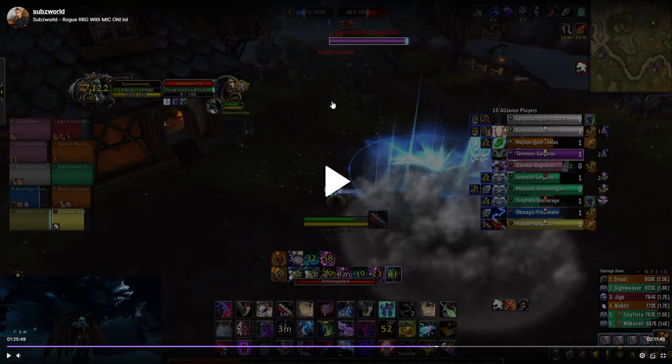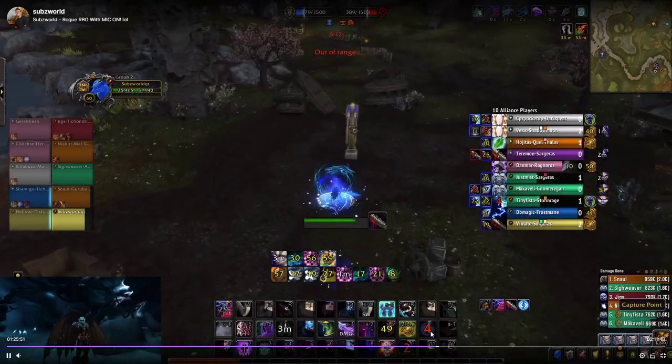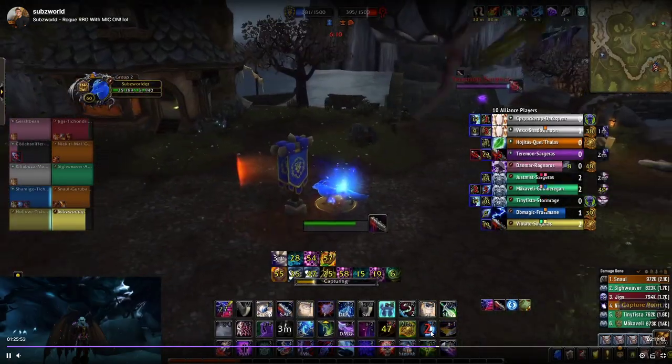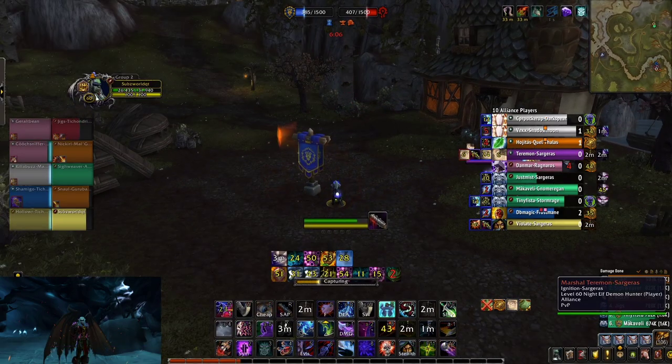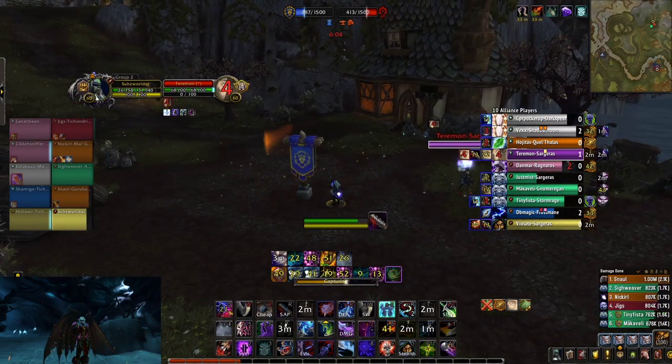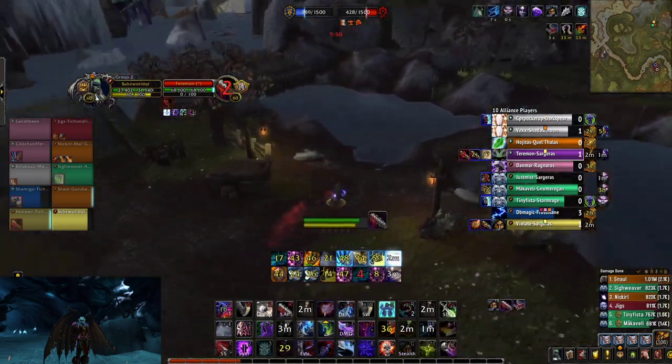He throws down some AoE — I sidestep it, get the stealth right here, already in stealth. Shout, sap, soul shape — boom, base is mine. He leaps, trinkets, blind — and just like that. Then I sap him out so he doesn't spectral sight or use anything to mess with me.